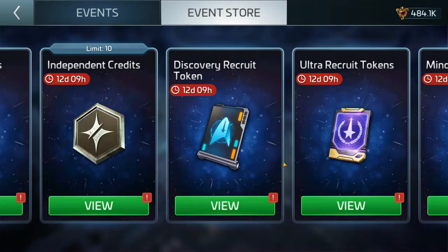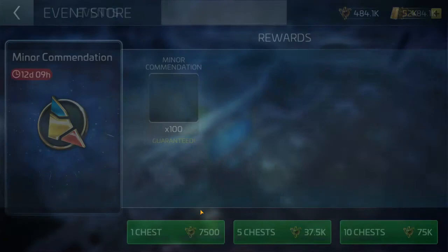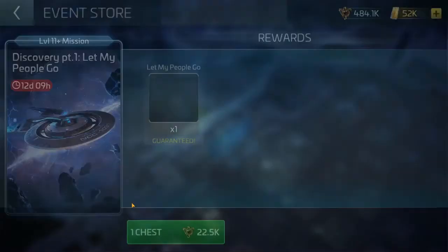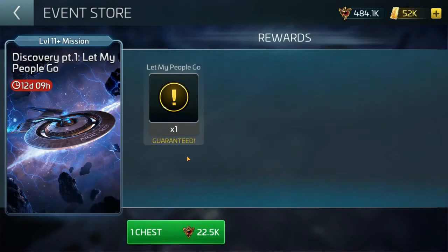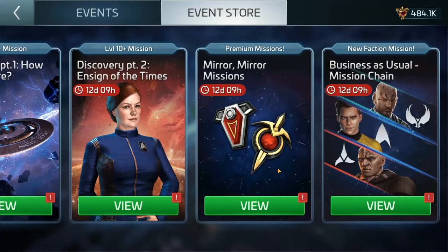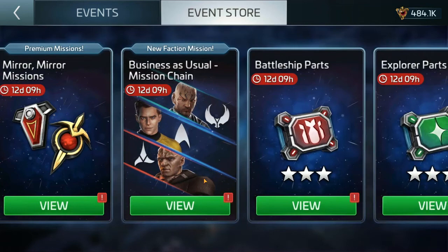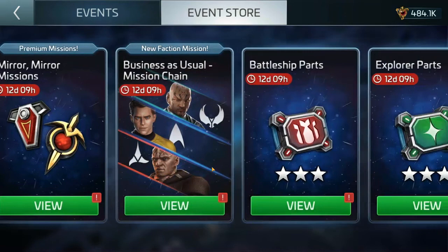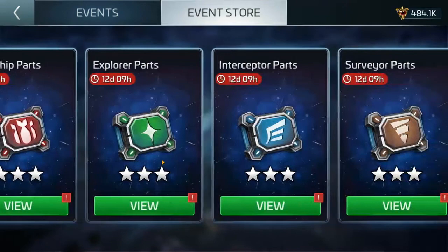Discovery recruit tokens and ultra recruit tokens — I don't feel too hot about those. Minor commendations — we keep getting events that let us accumulate a lot of these, and I haven't used any so far. Discovery missions: if you missed these missions it might be worth purchasing them to replay. The Mirror Mirror missions — if you want to do them again, great. You can get Kirk shards through the Mirror mission chain. Scopely mentioned something about giving a package bundle for those missions, but don't quote me on that.